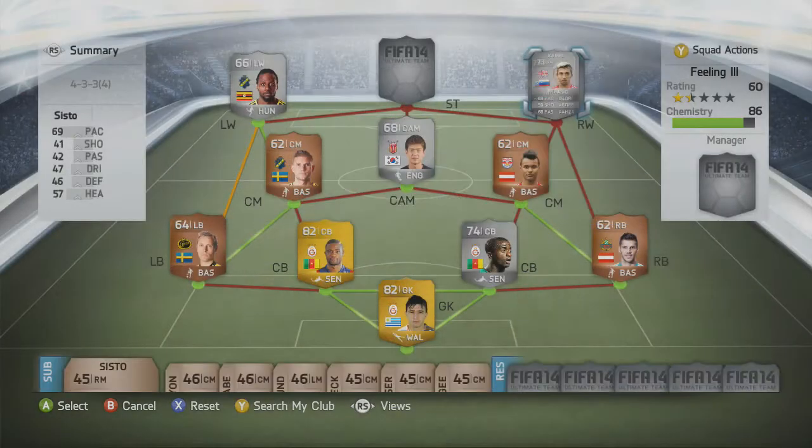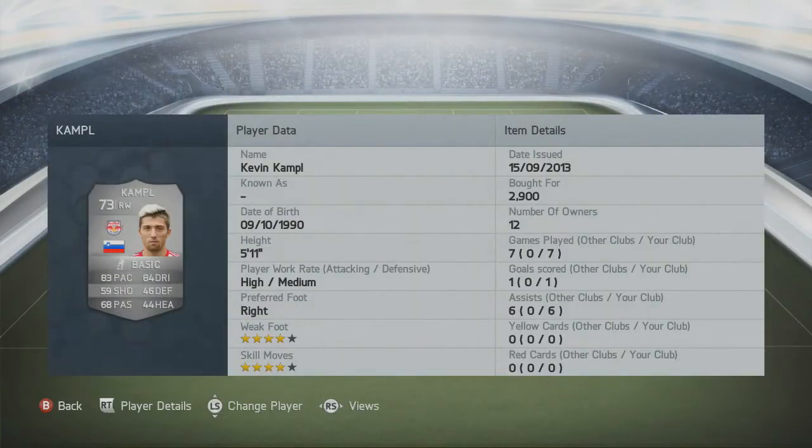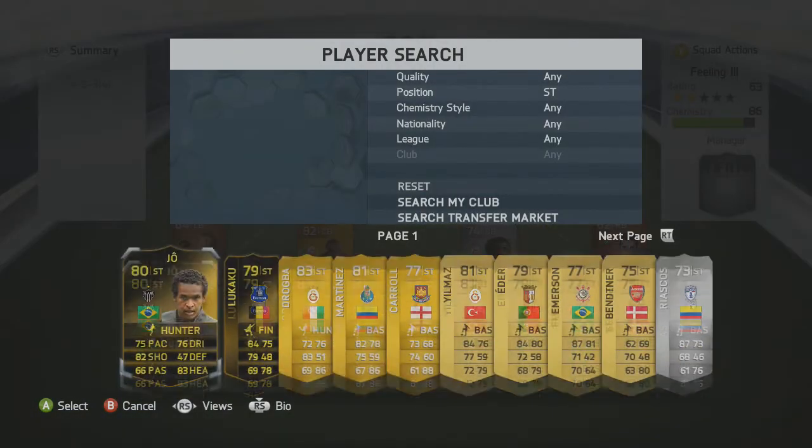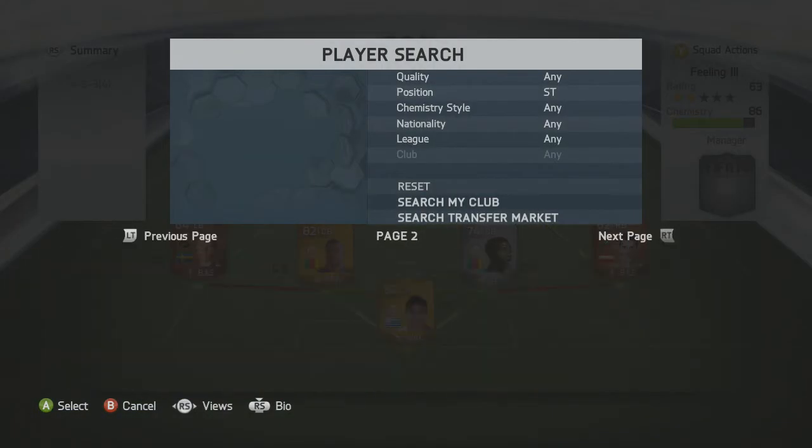The right wing is also a silver: Campel from Red Bull Salzburg. He has 83 pace, 59 shooting, 68 passing, 84 dribbling. He does have an in-form but I didn't have enough to splash out — it's around 100k. He only scored one goal but got six assists, which is very good for a silver player. Four star skill moves, four star weak foot, high-medium work rates.